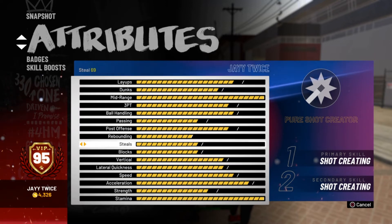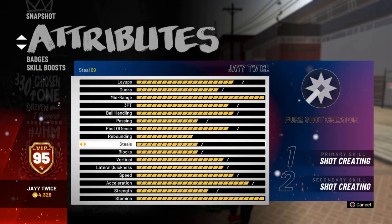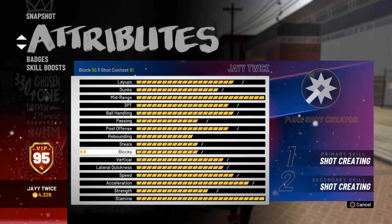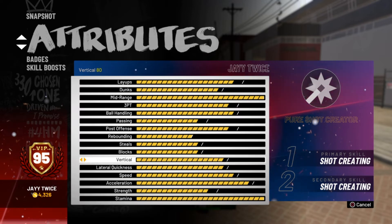I'm a guard so rebounding I don't really need to worry about. For steals I do get them sometimes, but it's not as goated as the locks — I'll never be as good at stealing as the locks, but it'll be alright. Blocks — 55 shock and 60 attack, I'm 6'3 so what do you expect.